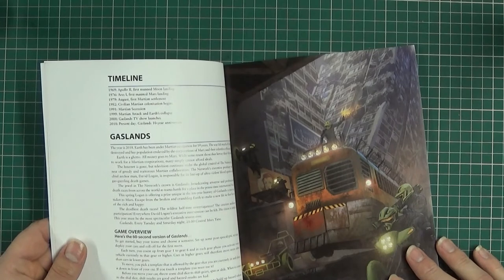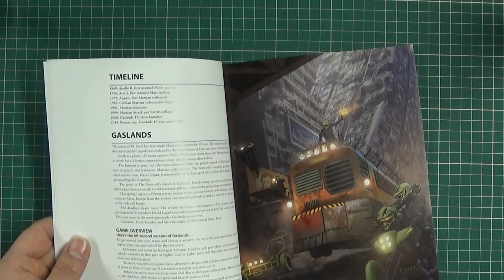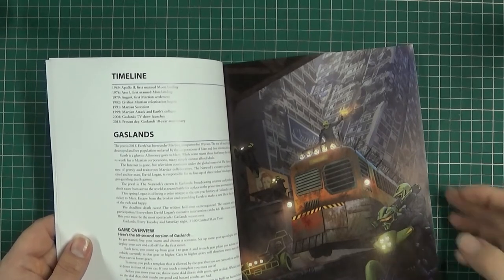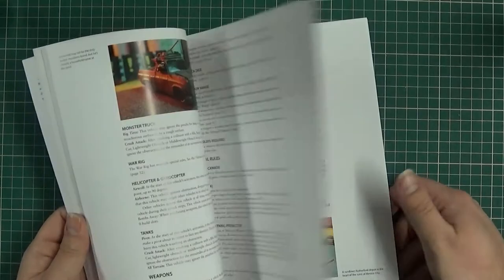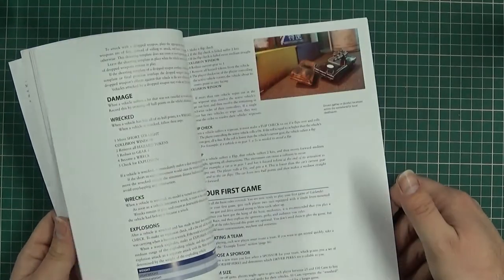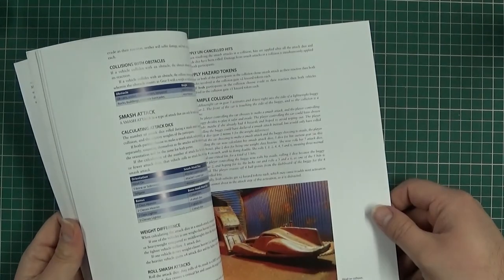1999 — Mars Attacks. Is that when the film came out as well? And Earth Collapse. And then 2008 is when Gaslands TV show started — it's like an ultra-violent TV series, kind of like a Running Man type thing, or Death Race.